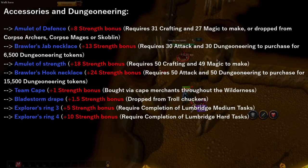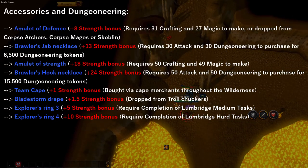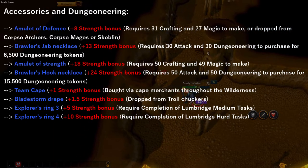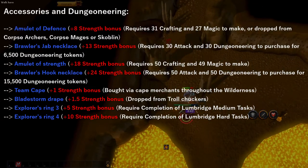Now the easiest amulet to get in free-to-play is the Amulet of Defence. It requires 31 crafting and 27 magic to make using an emerald, gold bar, and ball of wool. Or you can pick it up from corpse archers, corpse mages, or scoblins, which are located in the Lumbridge Catacombs, which requires the quest Blood Pact. The next strongest amulet is the Brawler's Jab Necklace, which provides a bonus of plus 13. It requires 30 attack and 30 Dungeoneering to purchase for 6,500 Dungeoneering tokens. The next necklace is the Brawler's Hook Necklace, which costs 15,500 Dungeoneering tokens and requires 50 attack and 50 Dungeoneering to purchase, giving a bonus of 24.